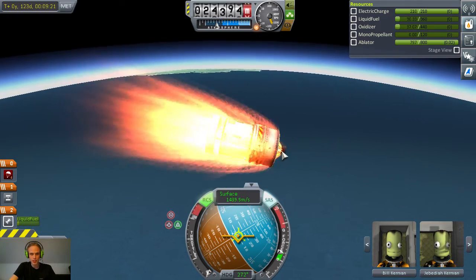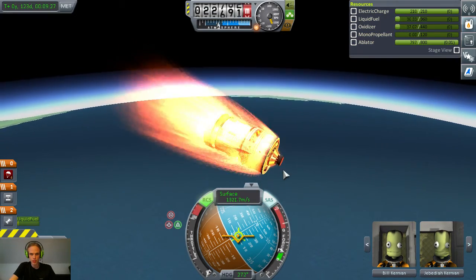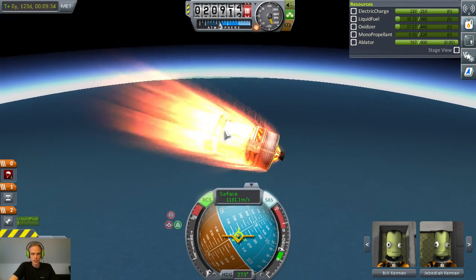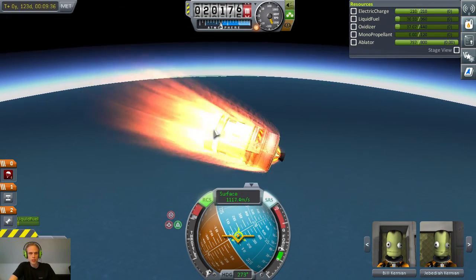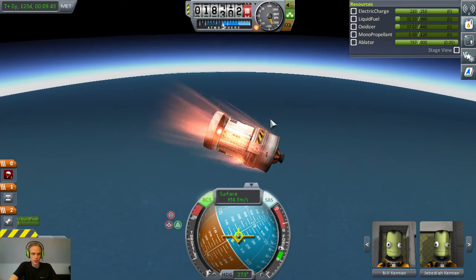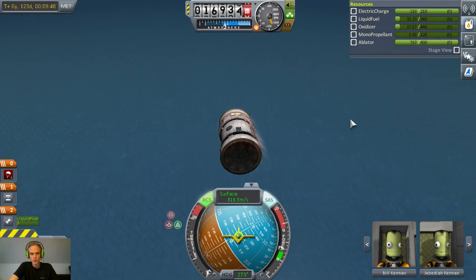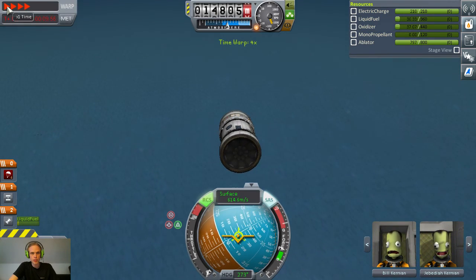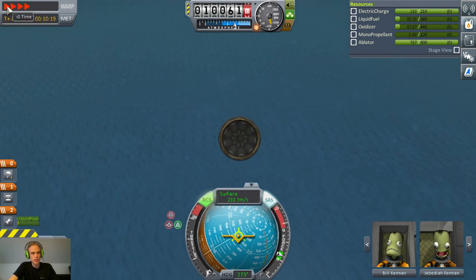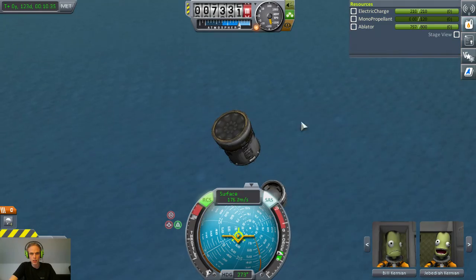I have parachutes, and worst case scenario the engine does tend to take off a little bit of the punch. I usually would eject the engine, but today I'm gonna leave it on, see if I can retrieve it. The idea was to eject it and then drop it with the heat shield facing down, but the heat shield just isn't heavy enough — for some reason this crew cabin thing tends to deploy instead. I think we're gonna fast forward this a little bit. Oh — I dropped it, nevermind.